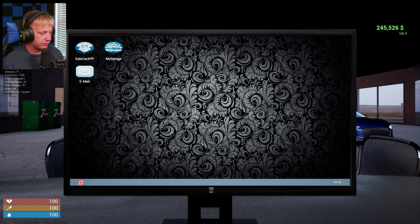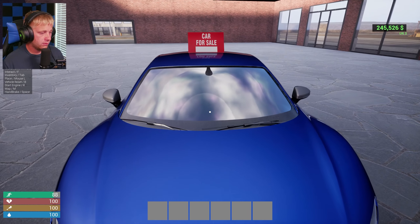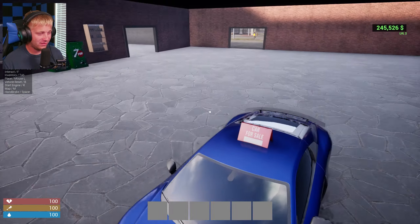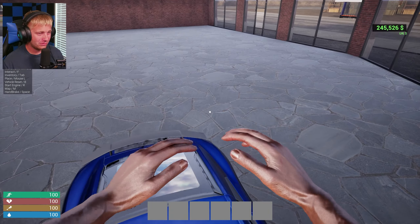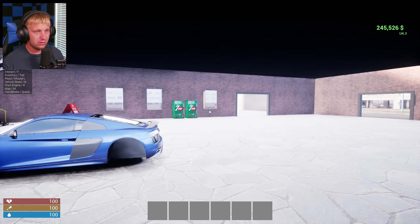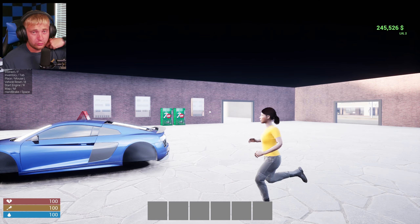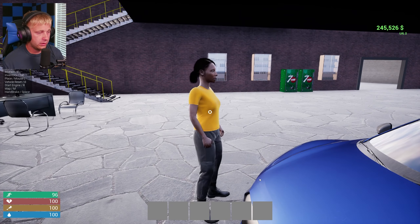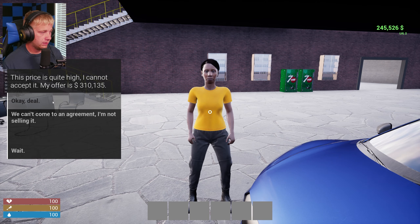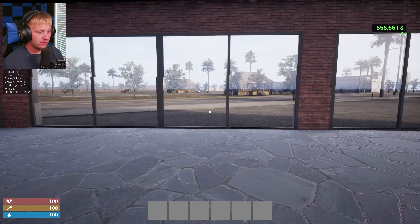We price the R8 at around 450k — basically double the recommended price. Without wheels it's sitting up on what looks like cinder blocks in someone's driveway. We already have enough money technically, but let's see. First offer is 400k — they come down to 350, then 310. We make the deal — we're at 555k! Not bad at all.